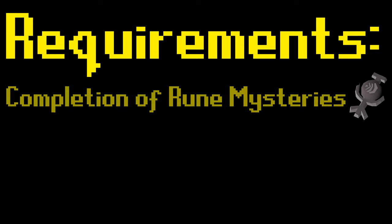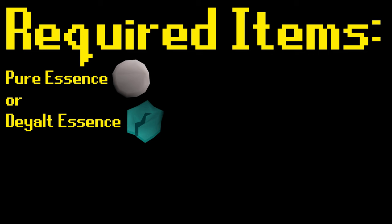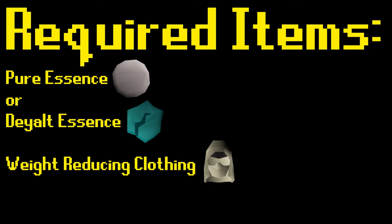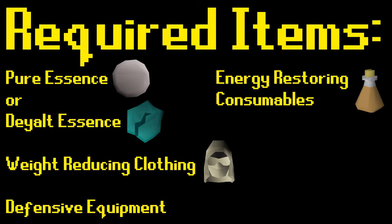The only requirement to use the Arrhenia Altar is completion of the Rune Mysteries quest to unlock the runecrafting skill. As far as required items go, you will need Pure Essence or Dark Essence. It is also suggested to bring weight-reducing clothing and defensive equipment if you have a low combat level. You may also want to consider bringing energy restoration consumables, like stamina potions.